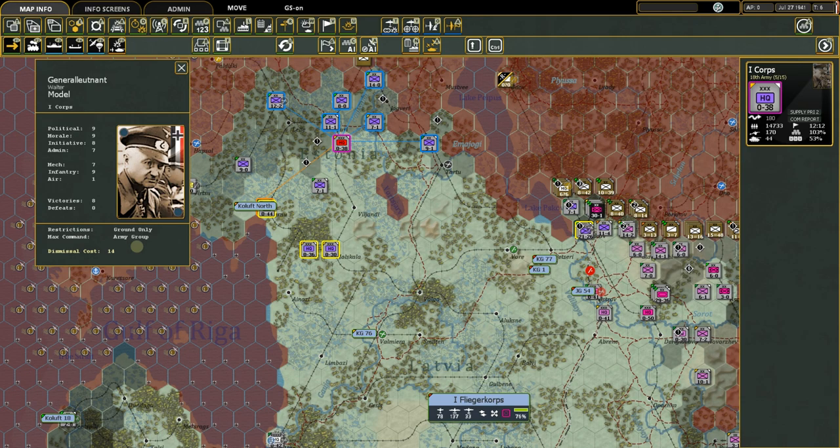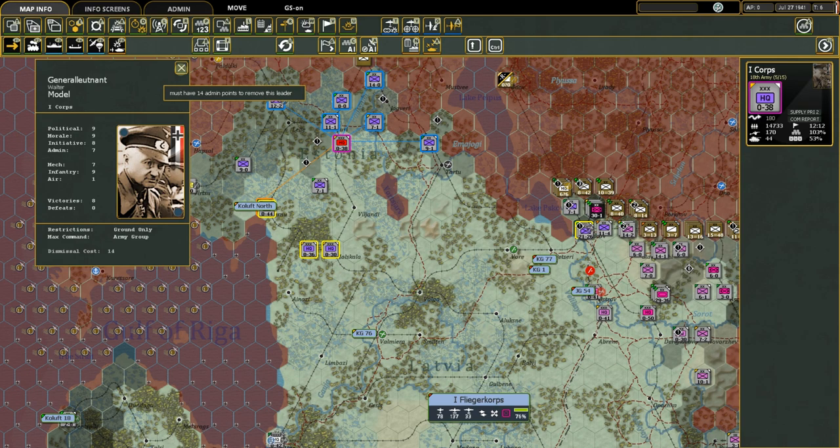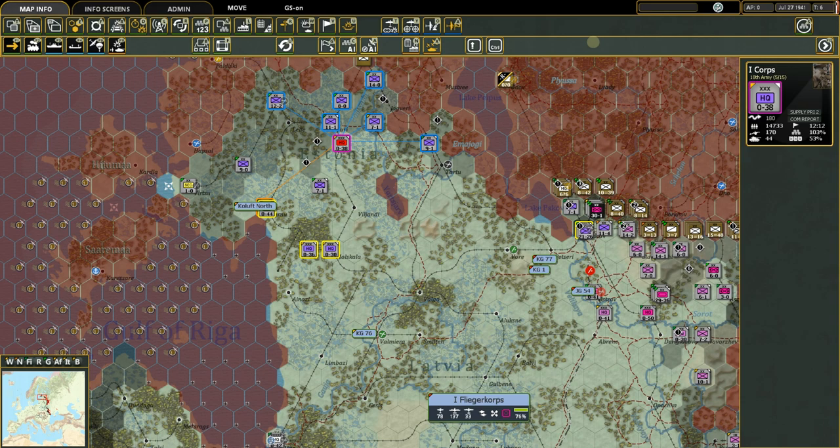Hitting dismissal cost — Model has a high political score, and the game says you must have 14 admin points to dismiss him — and in this game I don't have enough. There's actually quite a bit more to cover, so when we come back next time we'll do part two. We'll talk about how this command structure works for a lot of these roles, how changing generals works, and some changes you might want to make when first starting the game. Thank you for joining me — this has been Strategy Gaming Dojo. Have a good one.